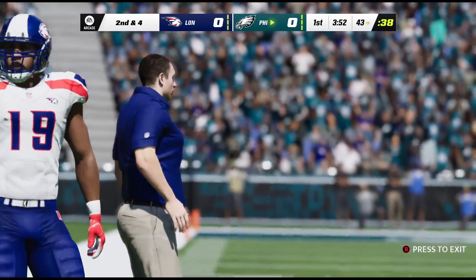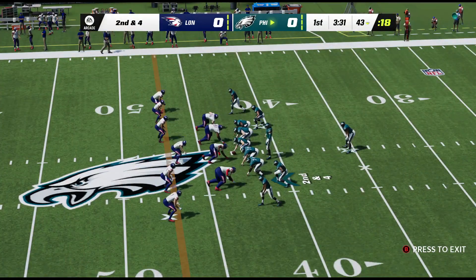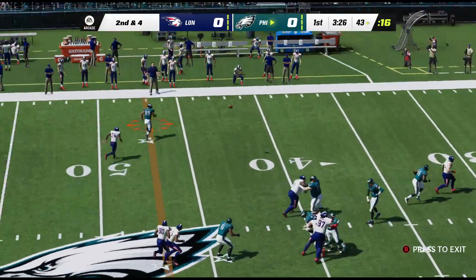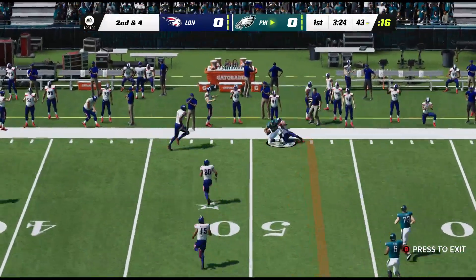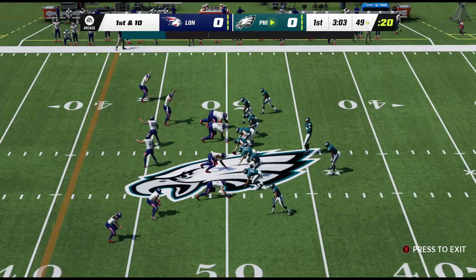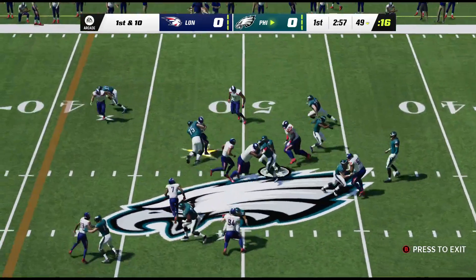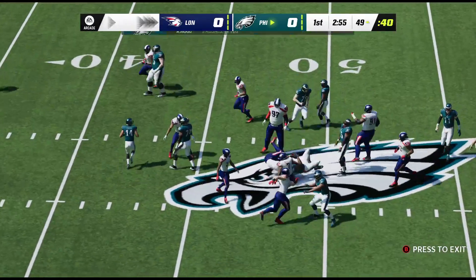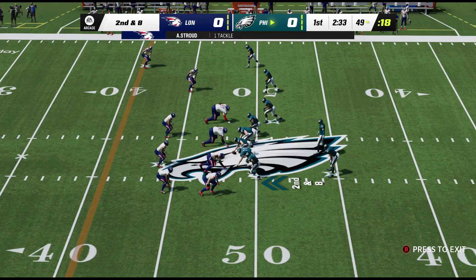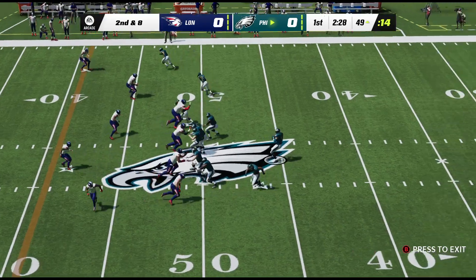In today's NFL, when you talk about goals for defenses — holding them under 14 points — we think our offense can usually get 17 to 20, so that's a reasonable goal. But when you hold a team under 100 yards of total offense, you're going to win 99 times out of 100. And the one game you lose, you'll know who to blame. Two first downs have them up near midfield now on first and 10. Hood carries but fights forward for just a couple of yards.